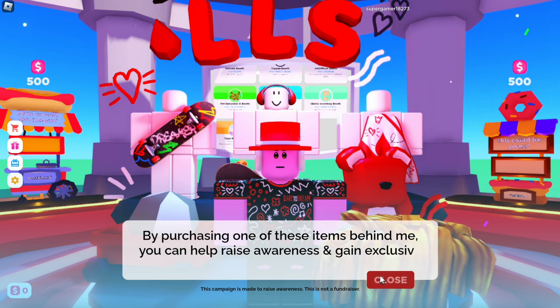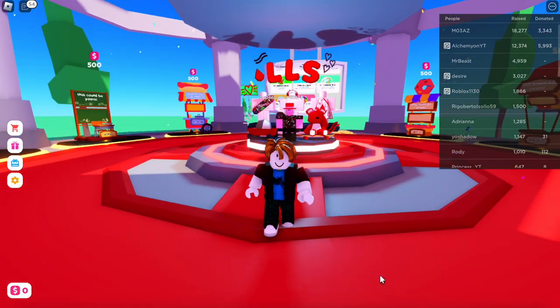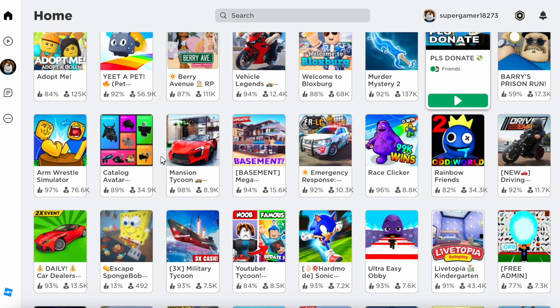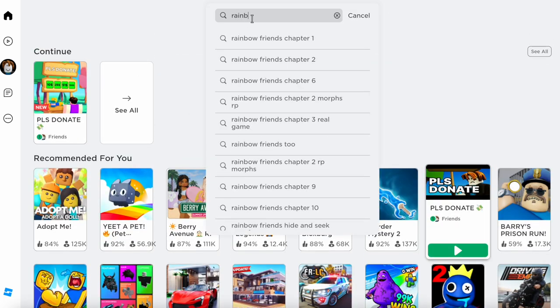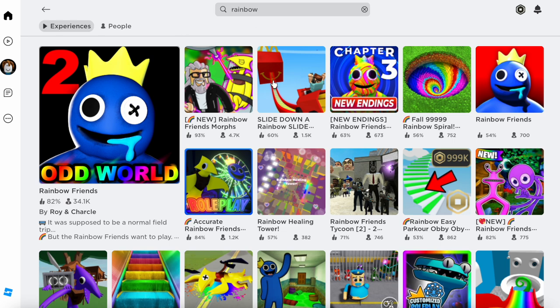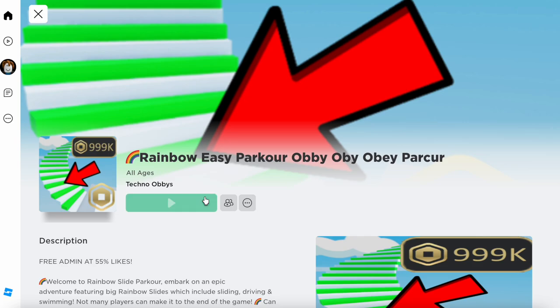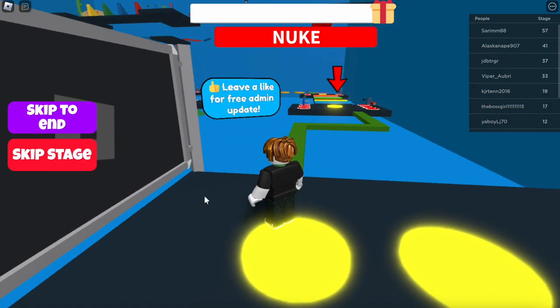By purchasing one of these items you can help raise awareness and access an awesome booth. Once we're done with that map we are going into the last map, and then you guys can restart your game and get your Robux. So let's type in 'rainbow' — this map is the Rainbow Easy Parkour Obby.